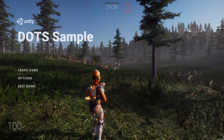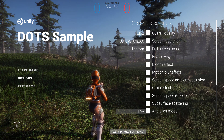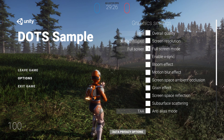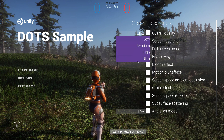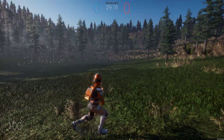We're running at ultra, which is just the default ultra settings with TAA on, and we're on full screen at this resolution. We're able to get 60. If I go ahead and turn it down — 90, 100 frames, 4K.